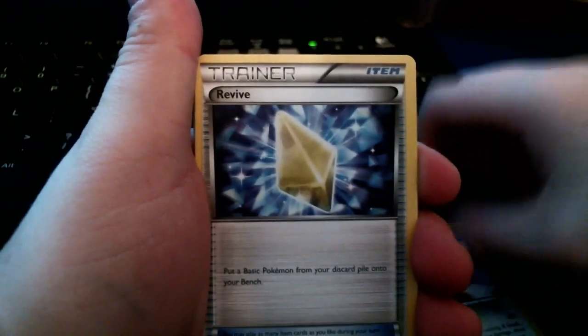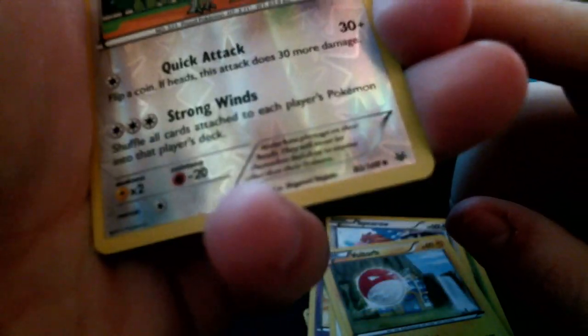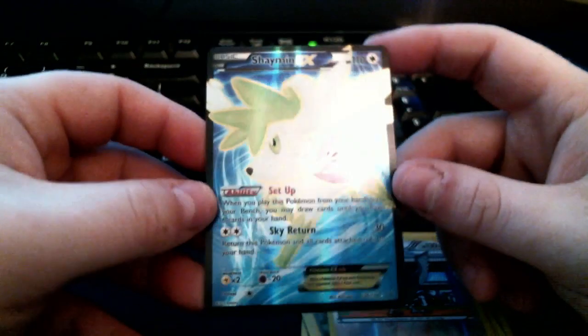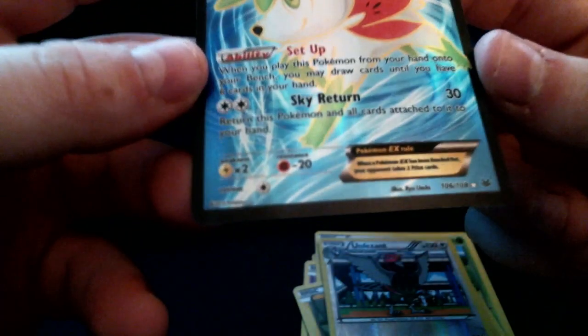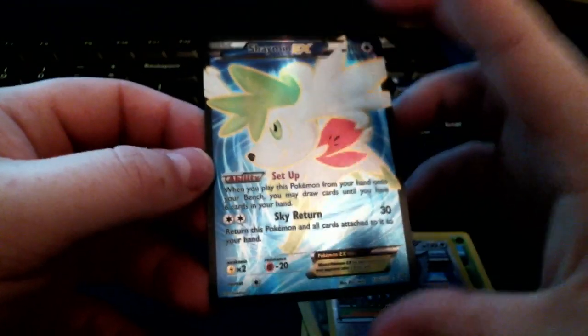We have Tropius, Tranquill, Revive, Hawlucha, Pikachu, Spearow, Voltorb, and a reverse Unfezant — pretty cool. And the final card of the pack is... Shaymin EX full art! Oh my god! Shaymin EX full art, guys. So we got two EXes — one being a full art — in this pack, which is pretty awesome. Plus the reverse foil Unfezant.